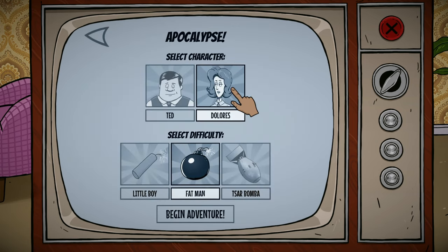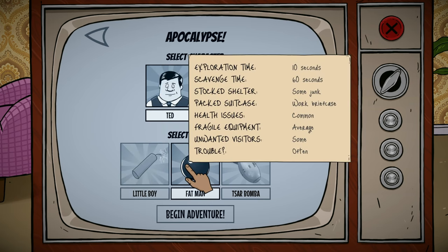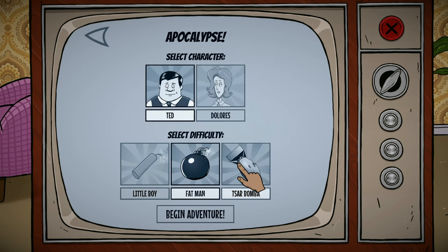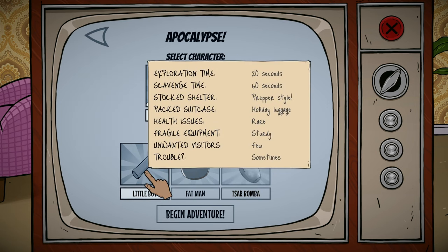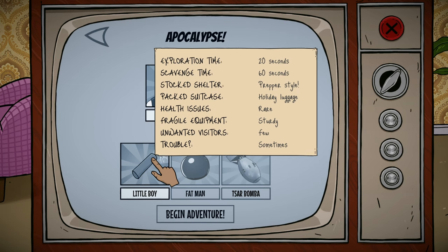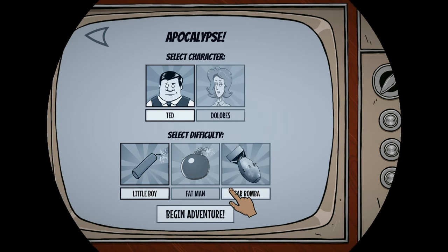Selecting a character — we gotta go with Ted. There's a difficulty selection. I think we should go with the easiest one, the little boy difficulty, though that will be the longest one. Let's go with it — begin adventure.